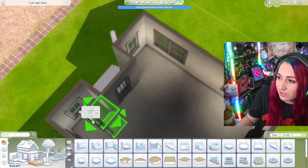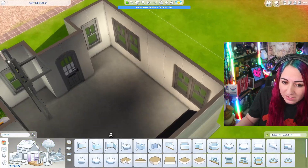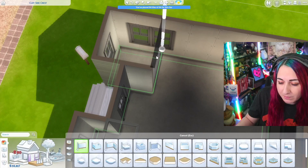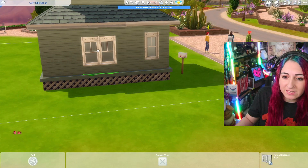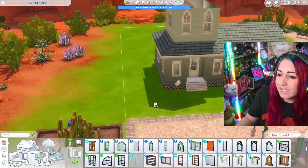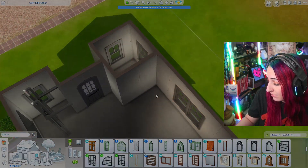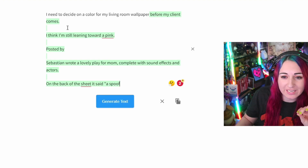Figuring out the upstairs bathroom and kitchen placement. I want to put the kitchen in a certain spot and somehow squeeze a bathroom on the side near it. The ladder situation is tricky. I'm thinking this side of the house makes more sense for the bathroom rather than having it right next to the kitchen area. I'm using the AI in a different way now — asking it questions like 'what color should my living room wallpaper be?'